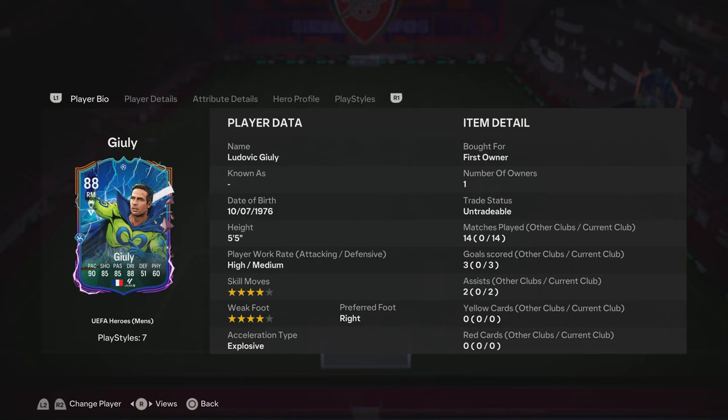What is going on guys, Adam here at What The Footy Aces. Today we're going to review Ludovic Giuly's UCL Hero card. It's coming in at five foot five — he's only a diddy one. He's got high/medium work rates, four-star weak foot, four-star skill moves, explosive acceleration type.